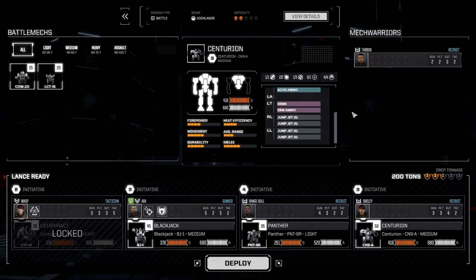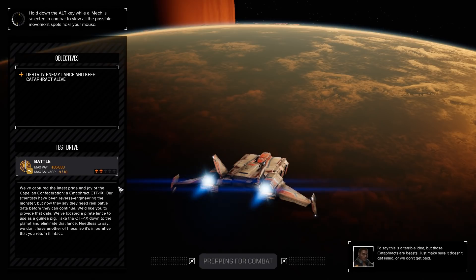Let's see how that shakes out. Let's deploy. I should have probably changed the pilots around, because having my sensor lock pilot on the Cataphract seems stupid. Oh well, it'll be fine. Generally, many of the default mech layouts have a mixed weaponry of some short-range and some long-range weapons, but I prefer having specialized mechs — basically one long-range missile mech, then some brawlers, a scout, something like that.